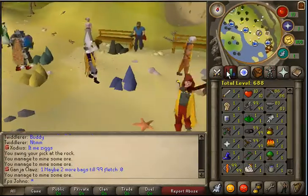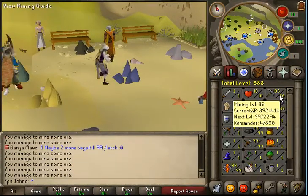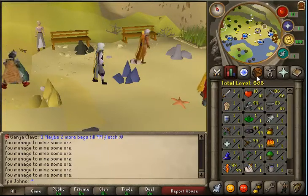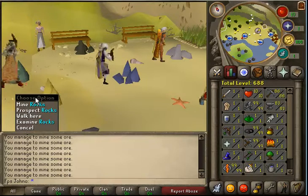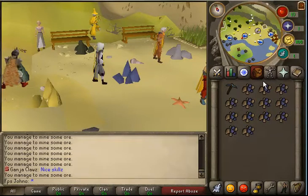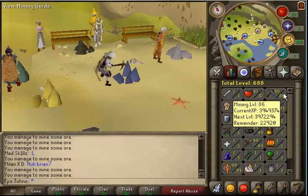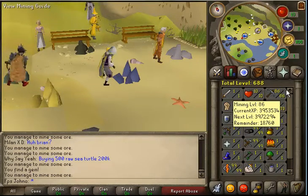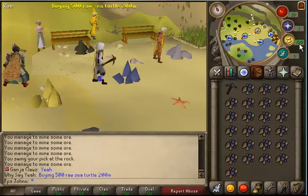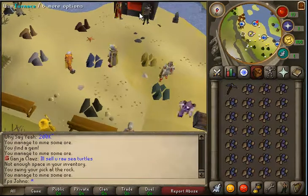I'm just going to be smithing some mithril. The reason why I'm smithing mithril is because it doesn't get that much mining EXP, so I can get like 87 mining and 87 smithing around the same time. Because the mithril plate bodies tend to make a lot of EXP per bar - like around 600 or 800 - and the mithril ore only gives about 2000 mining EXP. So I tend to get more EXP by smithing it than I do by mining it.